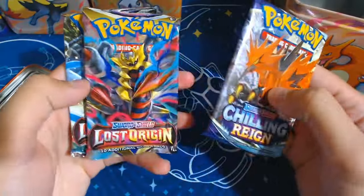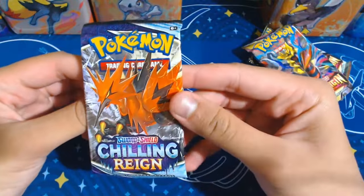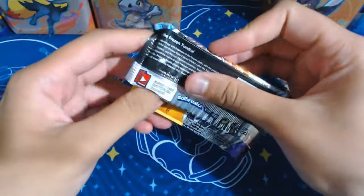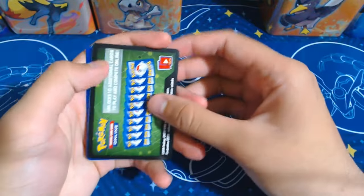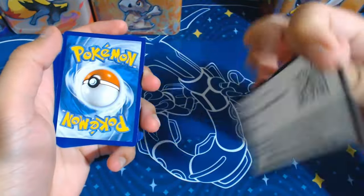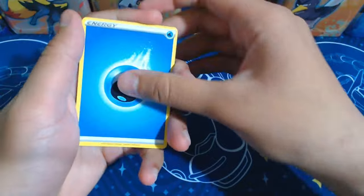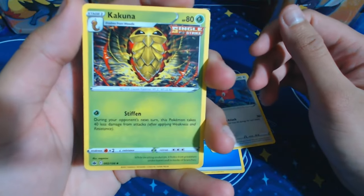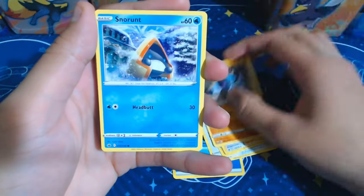We get a Chilling Rain and two Lost Origins - not too bad. Let's get straight into the Chilling Rain pack; it's got that Galarian Zapdos on it. I've never even opened a Chilling Rain pack before, so this would be nice. The pack trick for Sword and Shield is four from the back. Let's have a look. Porygon 2, Kakuna - that's a lovely looking Kakuna. I will be seeing a lot of these cards for the first time.